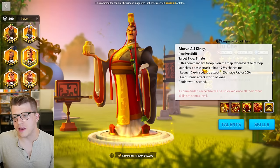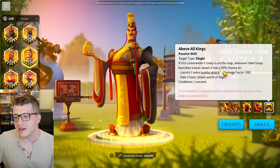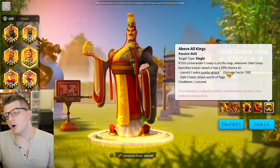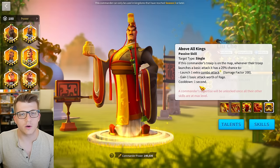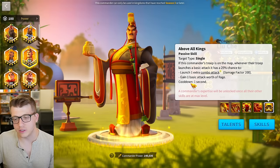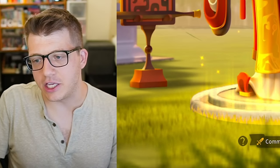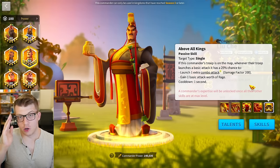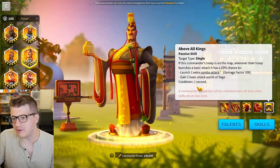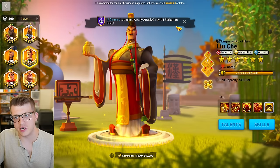The expertise functions exactly how it has always functioned — people have already tested it and it still works the same. The only thing they changed is the wording to make it easier to understand. They changed 'basic attack' to 'combo attack' — the only difference is that a combo attack does not trigger an enemy counter-attack, but the 200 damage factor has not changed. You also gain a basic attack's worth of rage. The one thing that IS wrong in the patch notes is the one-second cooldown — the expertise has never had a one-second cooldown and still does not. You can trigger it back to back with no cooldown.